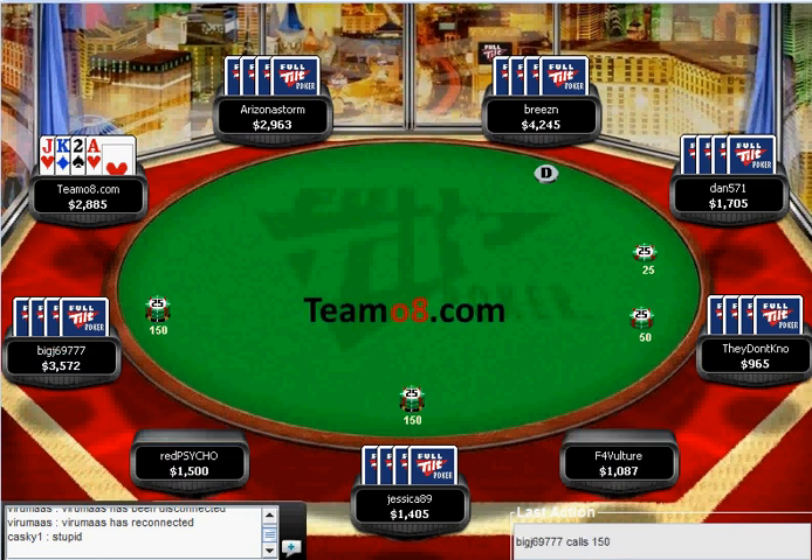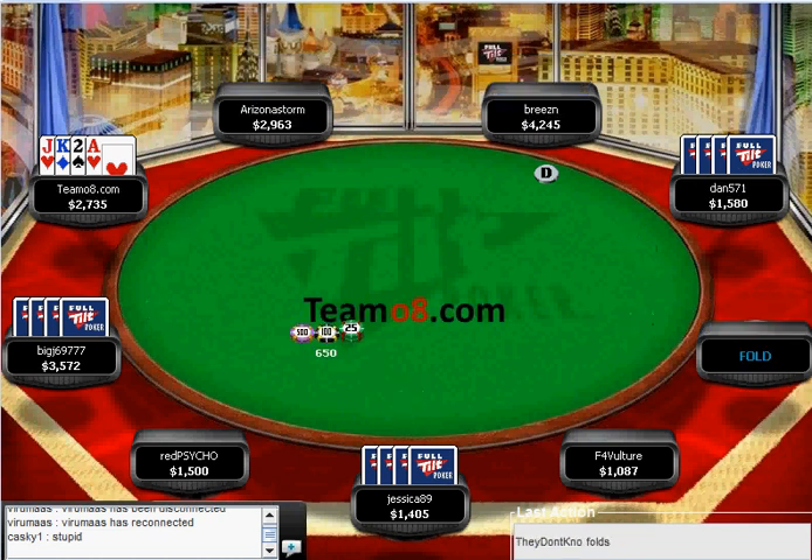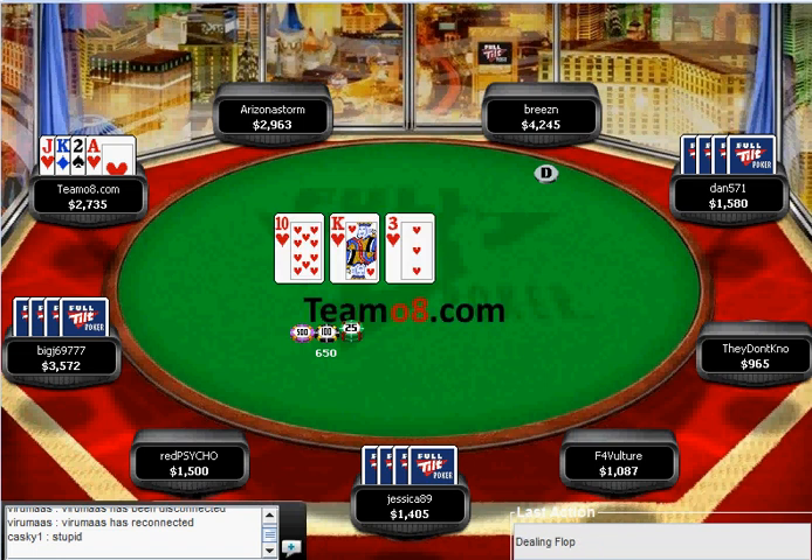There's a bit of a raise. We make the call — it's a nice hand to call with. Oh beautiful, we've flopped the nuts. And there's no low draw immediately on the table, so let's see what happens.